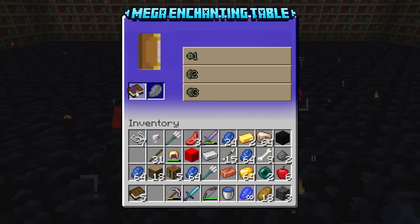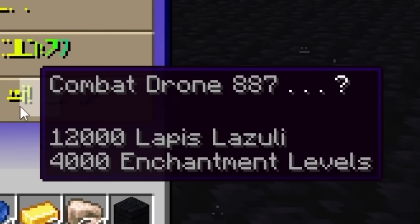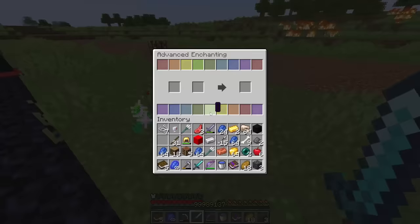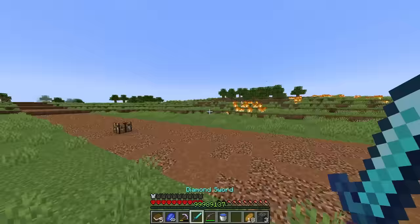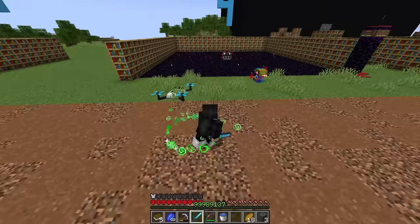Now for the actual enchantment using the super enchanted book and infinity lapis. Options: The Rizzler 1300, Microplastics 2330, and Combat Drone 887. Combat Drone sounds cool — let's get it! Does this give me a drone army? We put both books in and now we have it. When I shift left click I can summon combat drones!